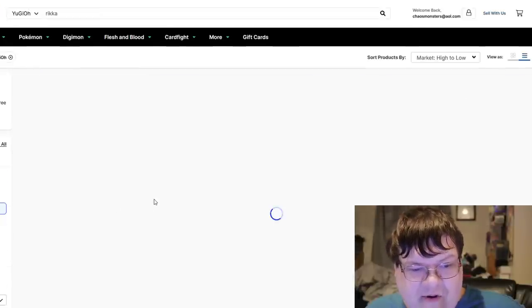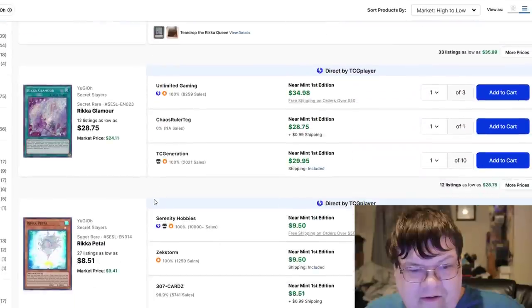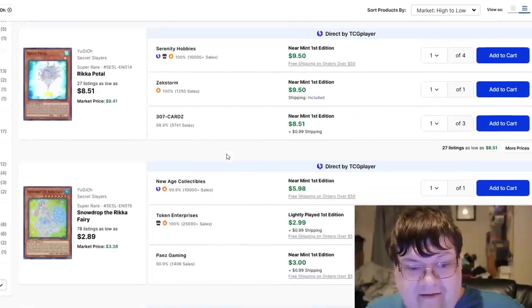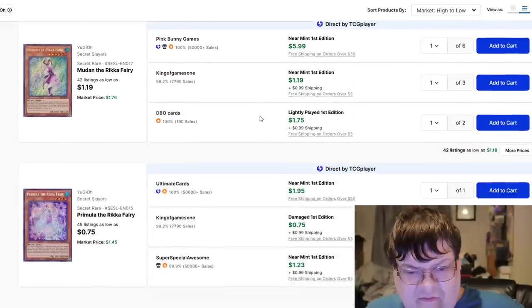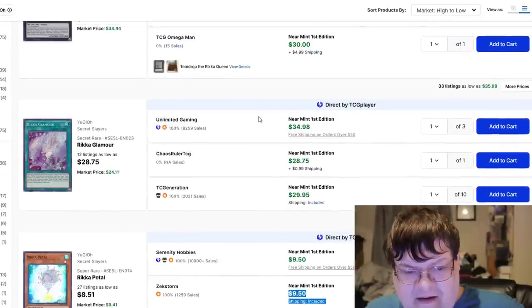Rika cards — Glamors are $30 at this point. Petals are $10. That's some real value.